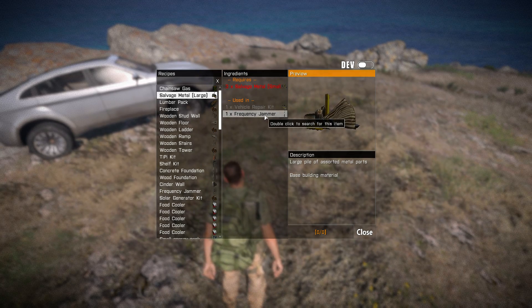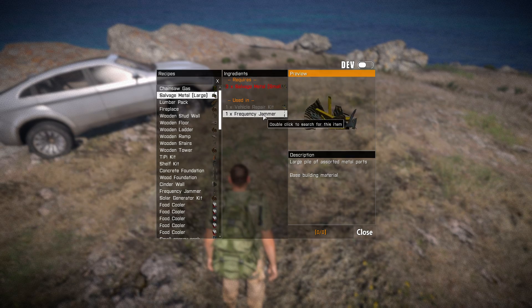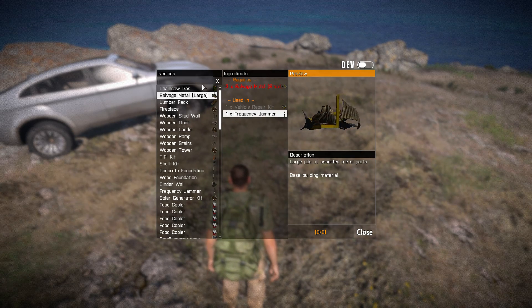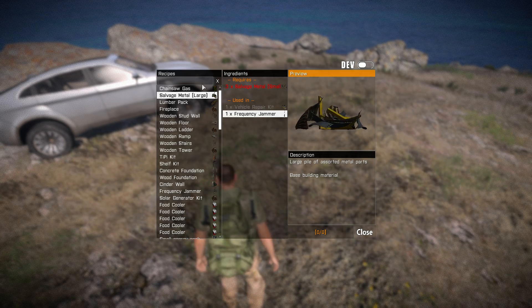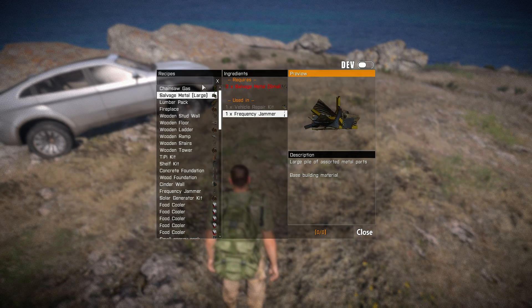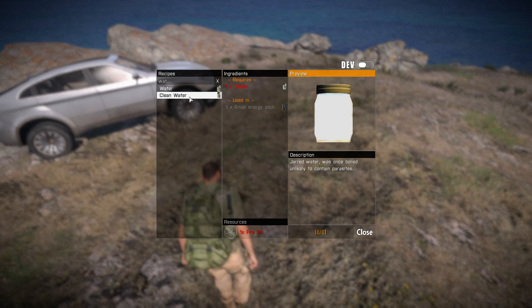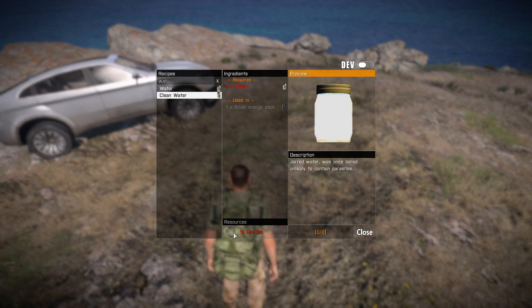The second part shows where the item is used, so it also tells you where the specific item can be used. Then we have a search menu — think of this as like a small wiki for all the in-game items, specifically the ones included in the crafting menu. So you can search for 'water' and you can see it pops up.